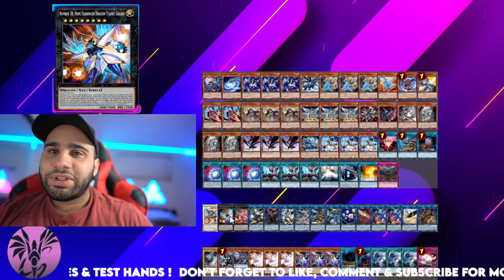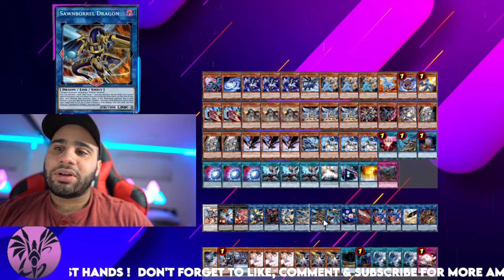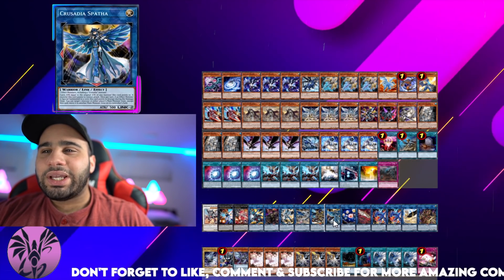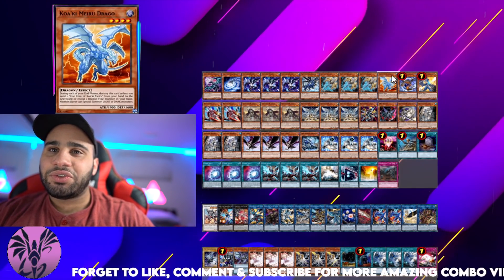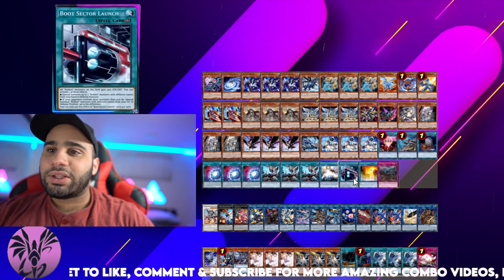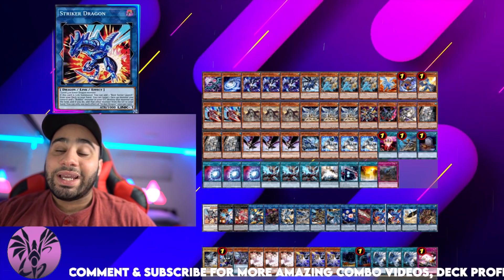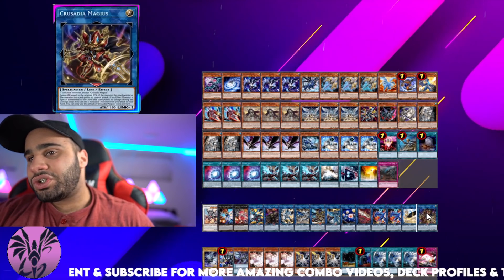Now let's get into the extra deck: Boral Savage, Harbinger, Raflegia, Boral Sword, Skaldete, Needlefiber, Romulus, Quad Boral — this is involved in the combo — Spatha — this is a completely different combo when you have less resources and can't make Skaldete early to do the Guard Dragon combo. Hieratic Seal is one of the interruptions and how you get to Kwakimeru Drago. PST, Double Striker Dragon — one Boot Sector makes sense because the second one is summoned on turn one without getting you a field spell, since the search effect is once per turn anyway — and LP and Magius.